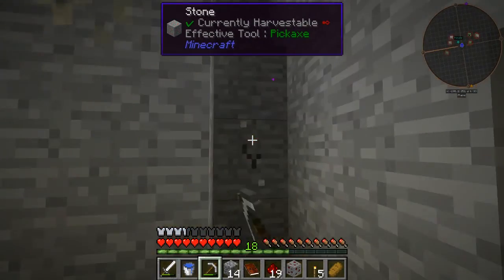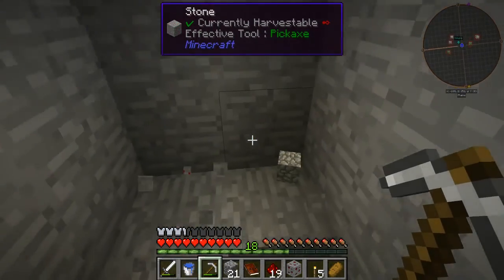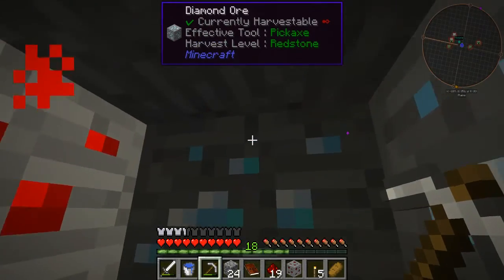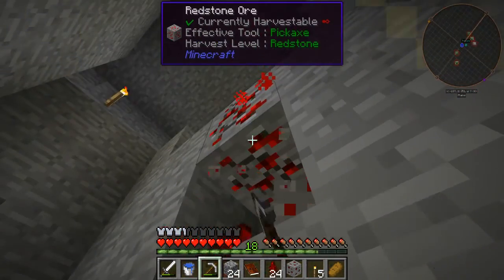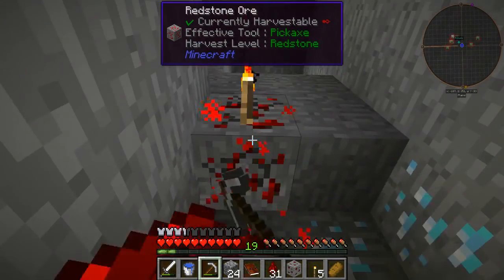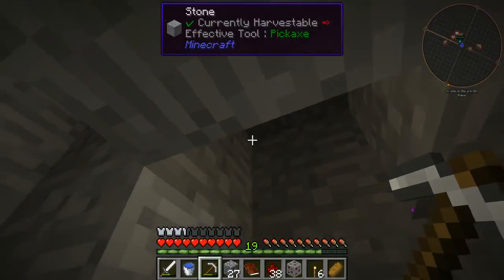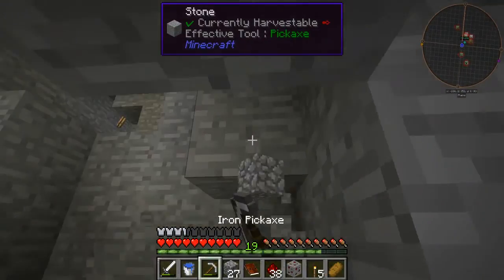We can go ahead and mine - I want this for a start because we're going to need redstone. Let's try and get some sort of staircase out of here. More diamonds! This is amazing - I love this cave. It's the first cave we found that's really near the house, and it's just amazing. For world generation, that is so cool! Three, four - four more diamonds!